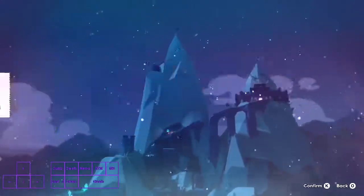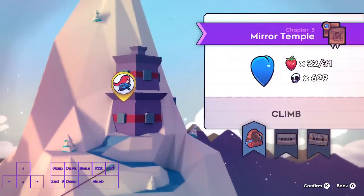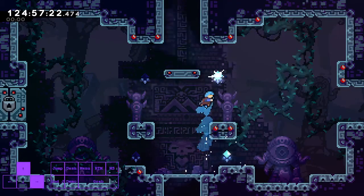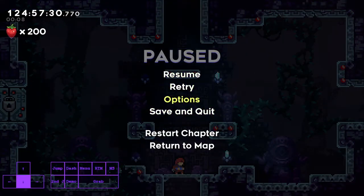Now for the strats. I'm gonna start with 5b skip and explain mini storage. Mini storage is pretty easy to do if you have the bind — you just go in any soft menu: either options, restore chapter, or return to map.